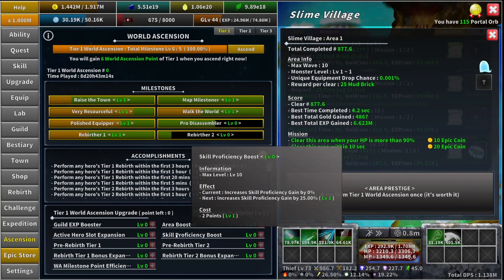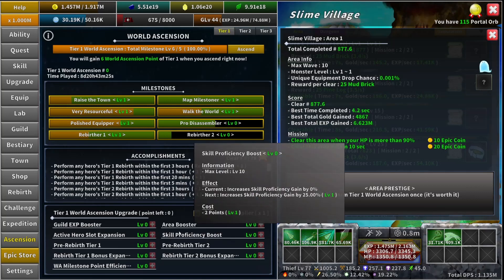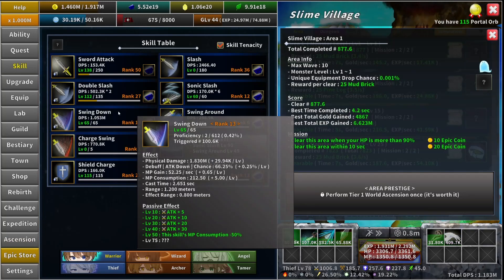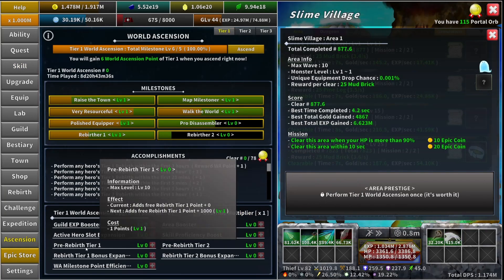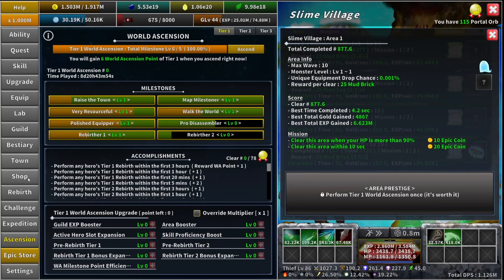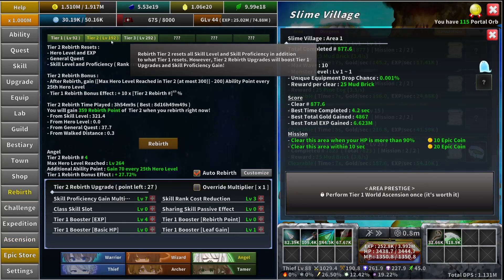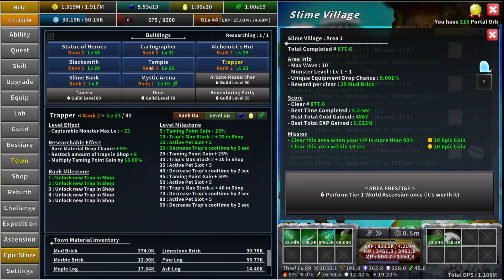The next upgrade is "Skill Proficiency Boost" — it increases your skill proficiency by 25%, helping you level up skills even faster. The next is "Pre-Rebirth Tier Two" — just like tier one, it adds 1,000 points to your tier two rebirth so you can immediately add experience or skill proficiency. However, you do need to have your temple at rank one to unlock the tier two tab, so once you ascend you won't have this right away — you'll have to rebuild your temple and spend resources to get to rank one first.